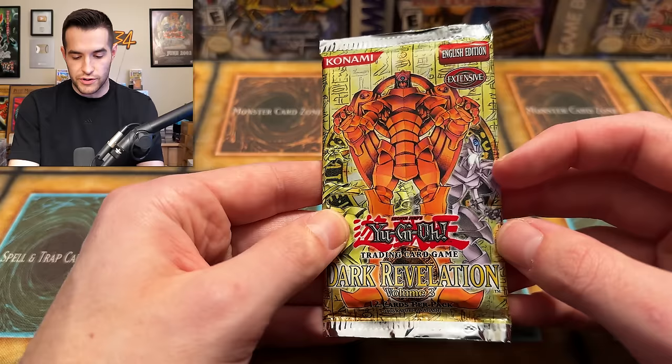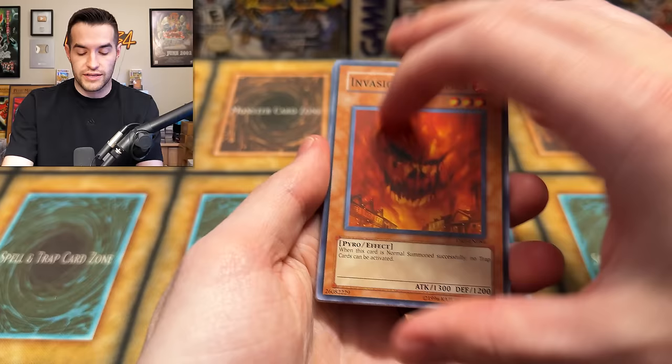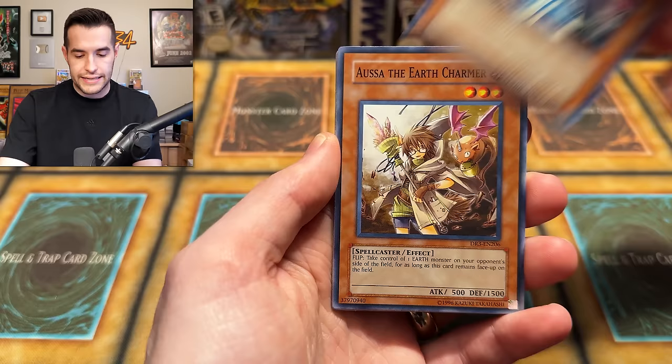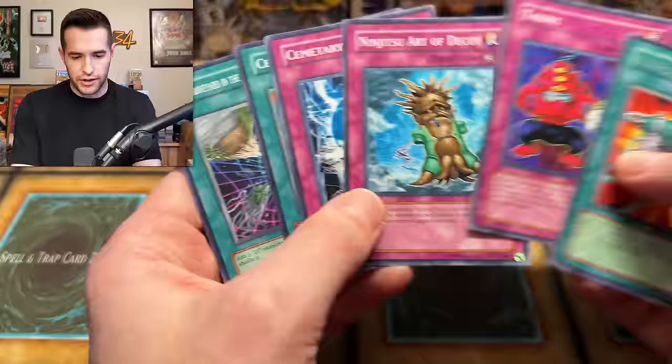Is there a Horus Level 8 back there? I bet they give you like Level 6 or a little four, but I'd love to be proven wrong. We have Invasion of Flames, Red Eyes, Beachbird White Ninja, Elemental Hero Avian, Nitro Unit — and just one single spell card. So only a rare, but those Dark Revelation packs were pretty good. Funny enough, we also have another Judgment of the Light Deluxe Edition — I just opened one of these recently out of a different box somebody sent me.